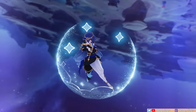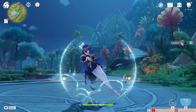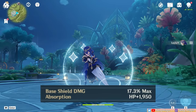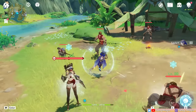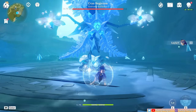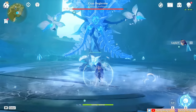Layla's skill is her core support utility. Casting it deals cryo damage in an area around her and generates a shield with absorption that scales based on Layla's max HP. The shield scaling can be really good, and if you fully build her as a shield support, it does the job of making most battles generally comfortable. It also has an additional cryo damage absorption, making it more effective against cryo enemies.